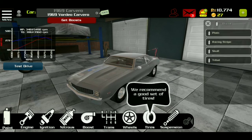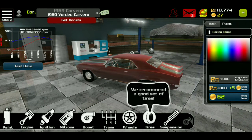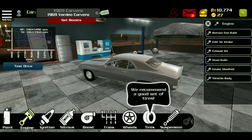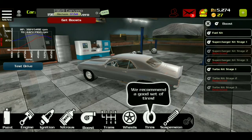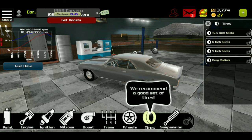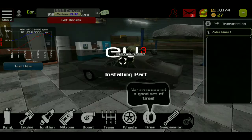Start. Here we go. Paint — racing stripe. Let's go. We don't need that. Engine — we need to upgrade the engine. Bottom 85. Installing part. Boost — should we do boost? Let's do Turbo stage one. Yes, sir. Tires — drag radials, that's what we need right there. 700 — buy those puppies right now. Transmission. Axle stage one — we'll get that.